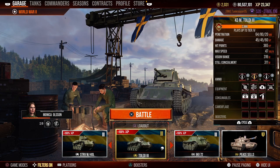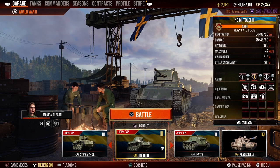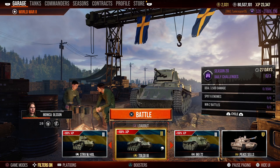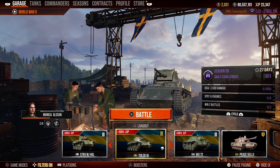Look at this tier 3 Swedish premium light tank, the 43 M Tordia 3 light tank. It is the lowest tier premium tank you can get for Sweden. We'll take a look at the stats of this vehicle, see how the stats look, and also take it out into the battlefield to see how it performs.